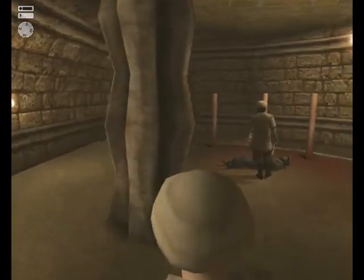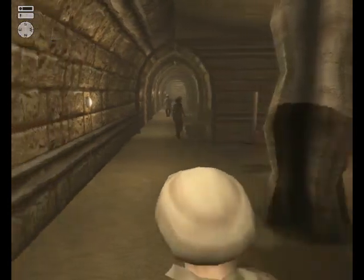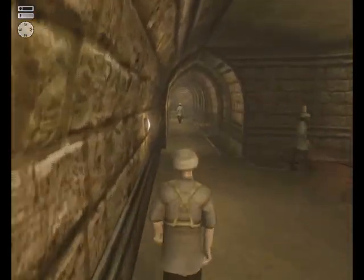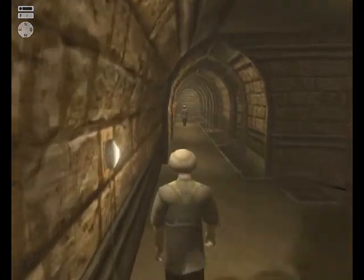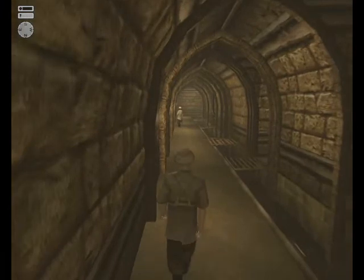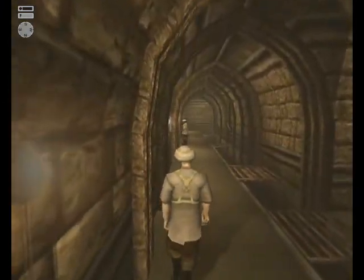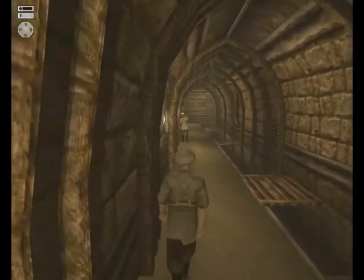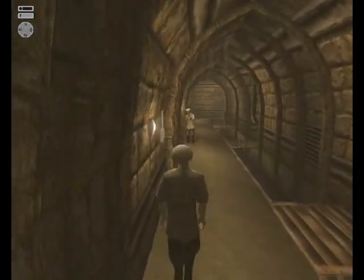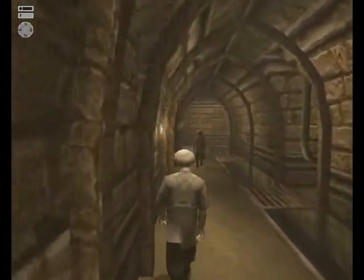Now there's a guard walking towards us but he doesn't have a weapon, so that's fine — just sort of walk past him, he gets a little suspicious but nothing major. We're actually following that other guard, and he's stopping right in front of the room we want to go into. So just hang out for a second and let him take off.